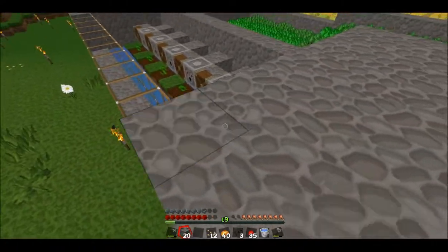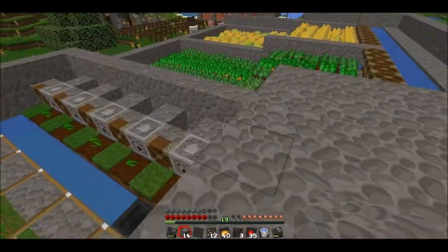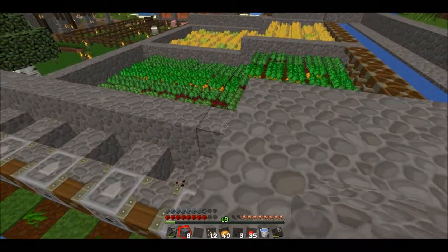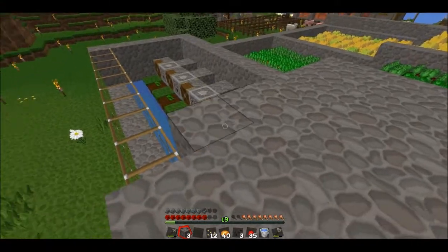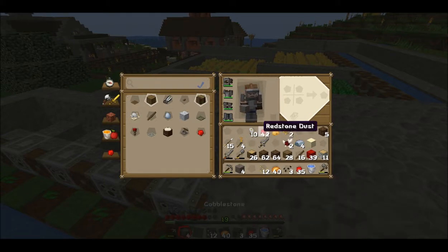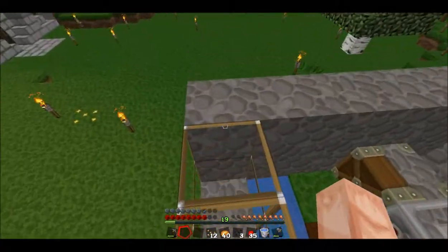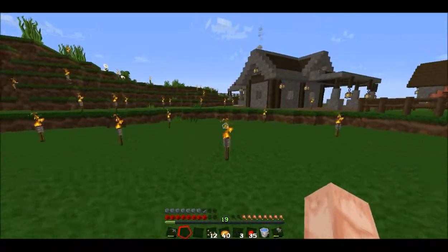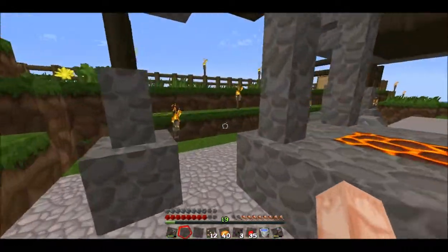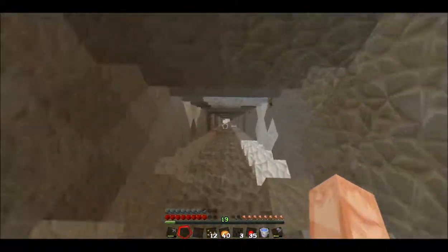That's two simple farms for you — well, simple in the case that it doesn't take much ingenuity to build it, just some materials. We're really good on materials except for iron, because our fortune pickaxe got us all that nether quartz. Those observers are going to be used in the bamboo and sugar cane farms. The main cactus one that we're going to build only uses glass pane detection because cactuses don't like to grow next to things.